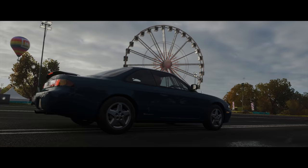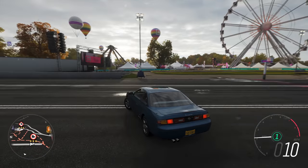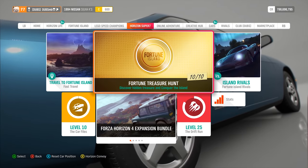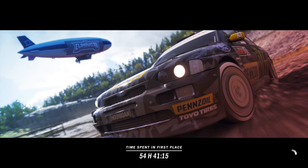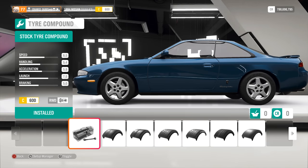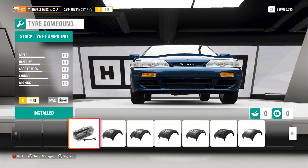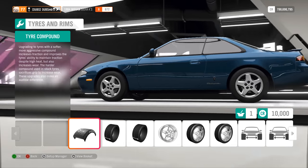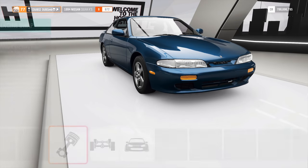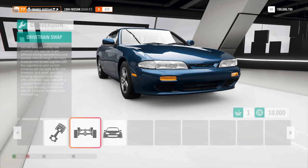Okay, 35k to get this thing a lot faster. I'm keeping it rear-wheel drive, which means I need to sort out traction. Drag tires are the main priority. The upgrade takes it from C600 all the way to B672 and the launch grip goes up significantly — I have to put that on. For engine, I could do an LS swap, but no — I'm going to upgrade the stock engine.